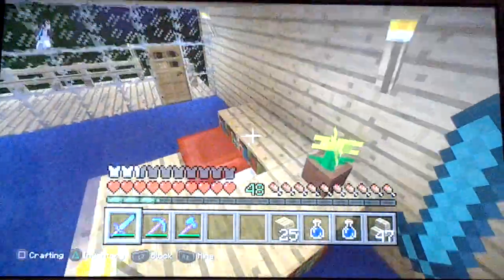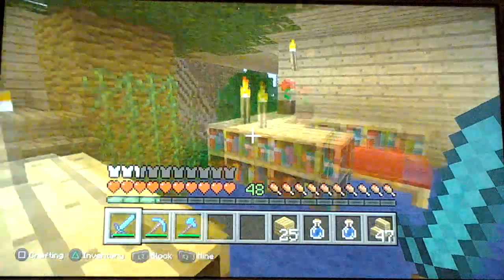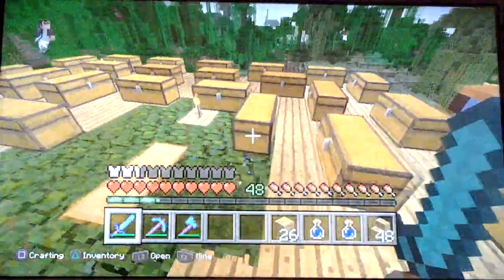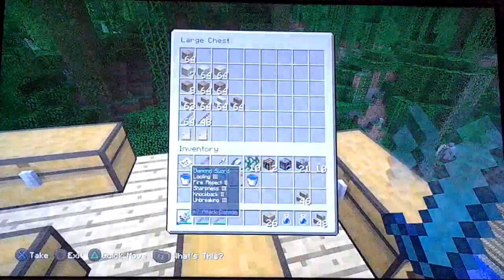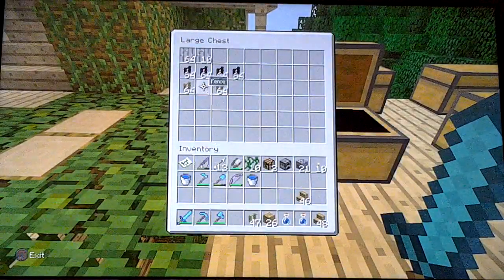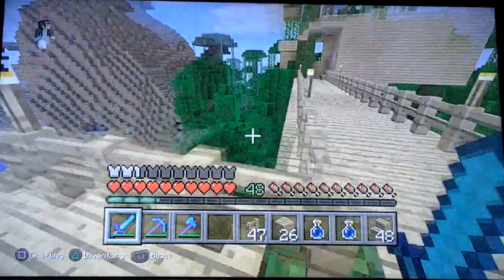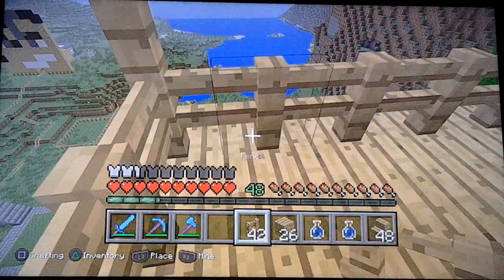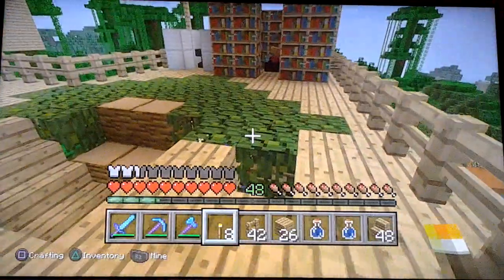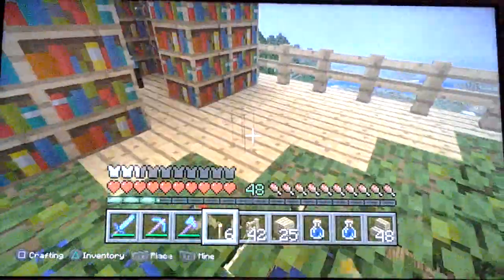I need more torches up there. So let's go ahead and sleep and fix that first before we get to our kitchen. Now we will go down here. That's not all the jungle wood. We need more fences and torches. I have torches, we just need the fence. Let's get back up there and fix that. I don't want any mess today but that creeper just did make a mess.